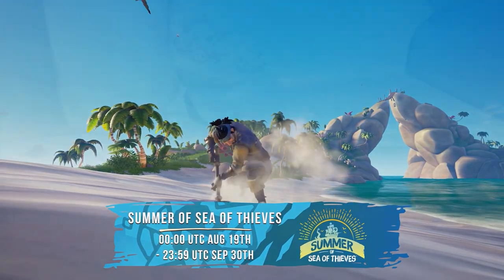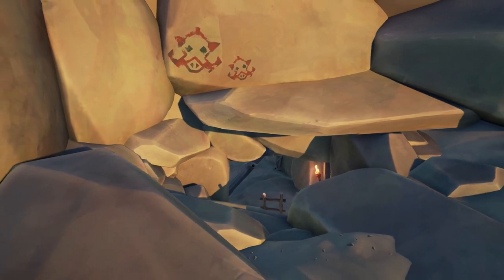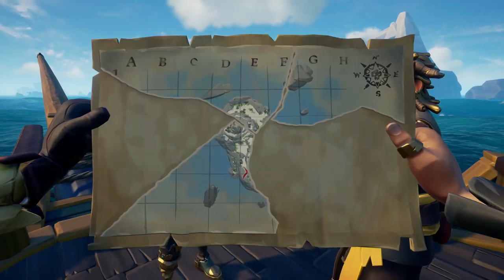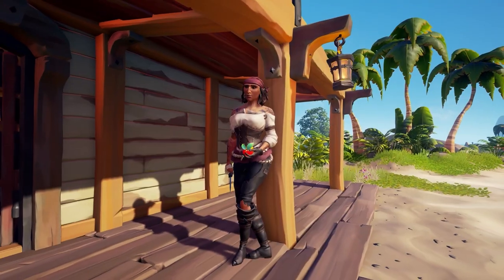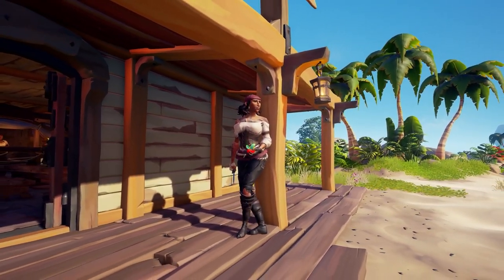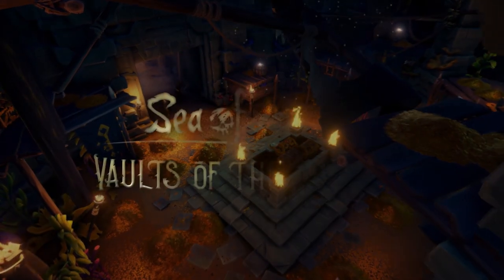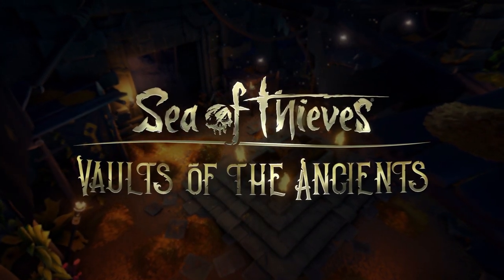After introducing their summer events, Rare is back on track with their monthly updates. The Gold Hoarders are securing their loot and offer a new voyage type, a new NPC enters the fray, and literal sea dogs have been added to the Emporium with this latest update called Vaults of the Ancients.